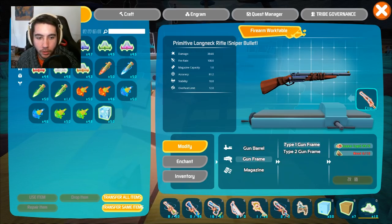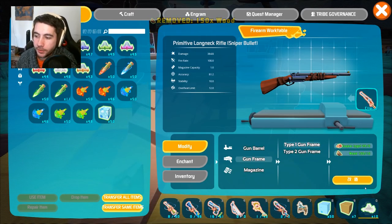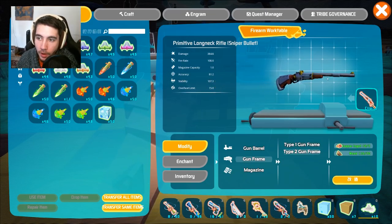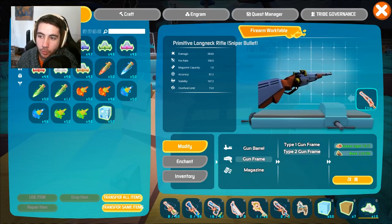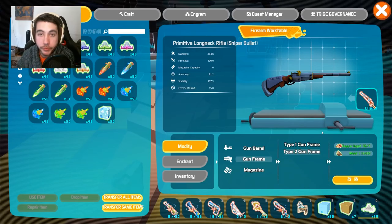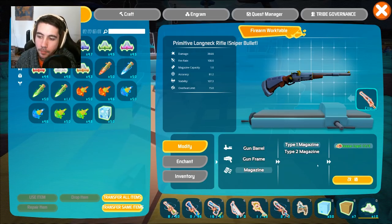Gun frame — you can have two more upgrades. The gun frame requires a little bit of wood. It really changes how the gun looks significantly, and then upgrades your stability and overheat limit. Type 2 will increase stability but decrease the overheat limit. It kind of adds a little more metal and makes it more of a medieval style looking gun, but more powerful. So if you can, go straight to tier 2 — don't do tier 1 unless that's all you can get.